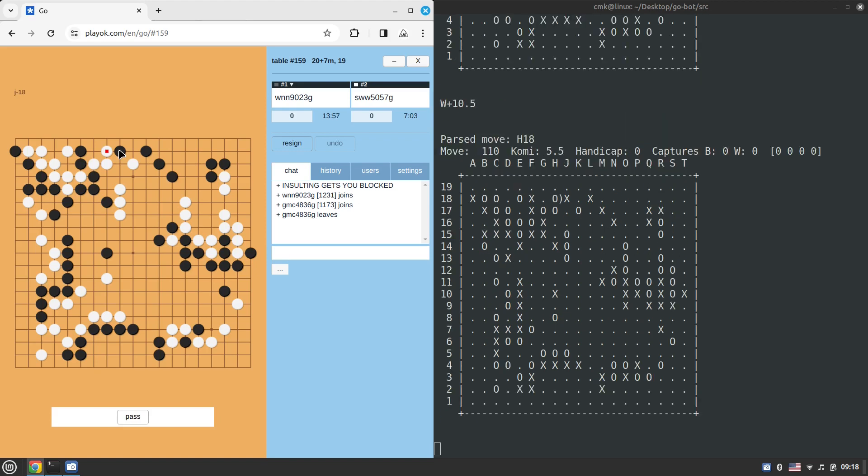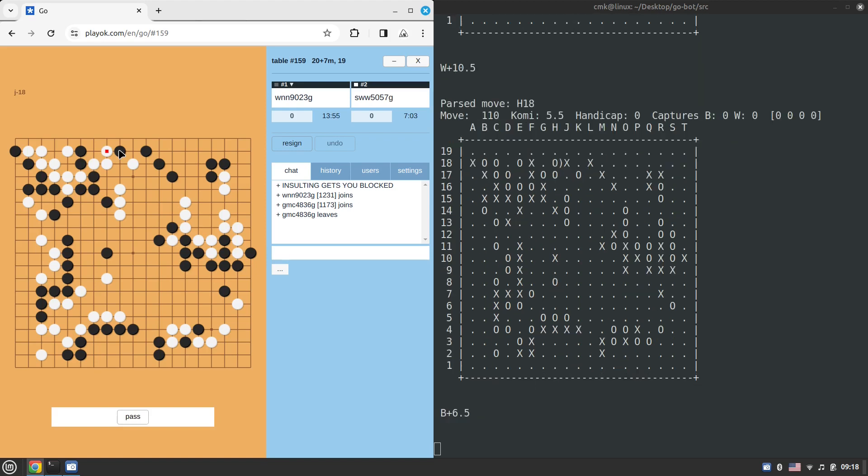White goes via G18 — white secures two eyes in such an elegant way. Moves that go completely beyond my level of understanding of the game. It's way more fun watching Pachi play rather than GNU Go. With GNU Go I literally can't understand what it does and why.